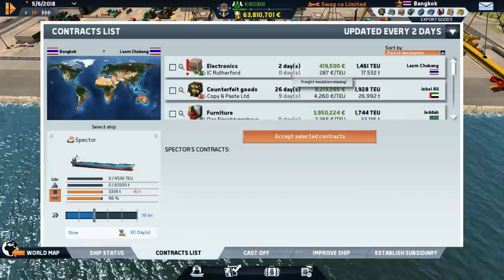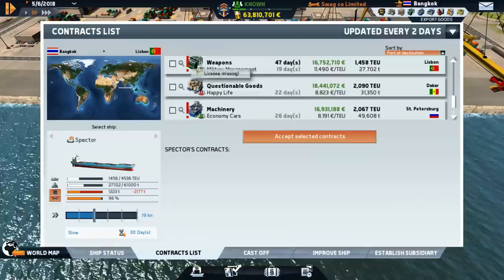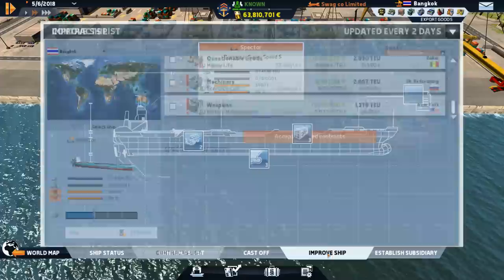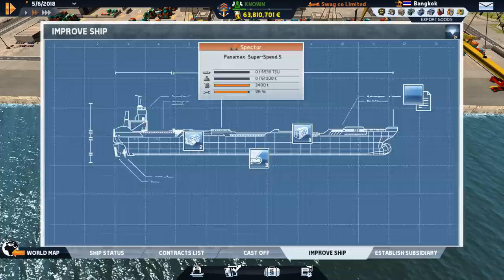Apparently we have a zero-day contract — that must be quite a fast journey. Though if we don't have the freight insulation for it, that's rather unfortunate. What do we need to transport weapons? Just a license. That would actually be really nice — transport some military weapons to New York. That'll take about six days to arrange, so maybe it won't be worth it. Either way, I'm enjoying our new Panamax ship. I'll make a LP4 save and we'll call it a day for now.